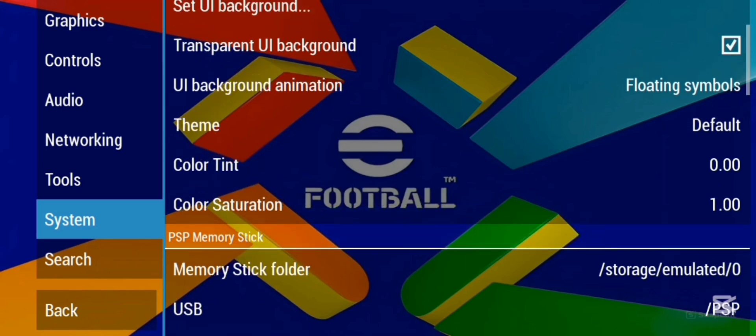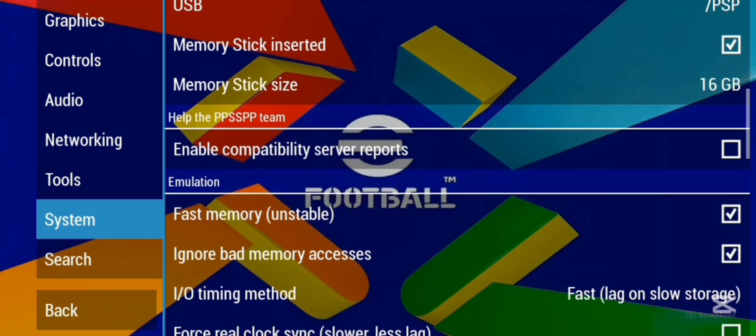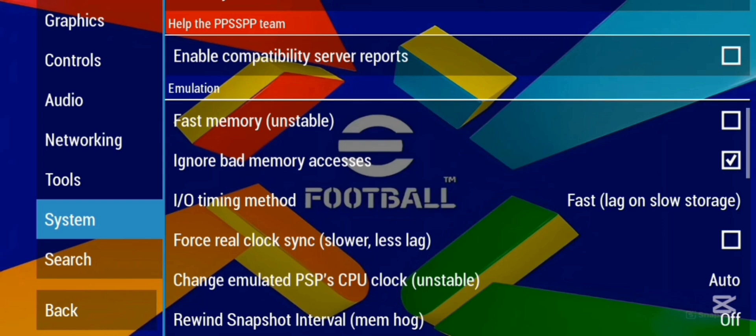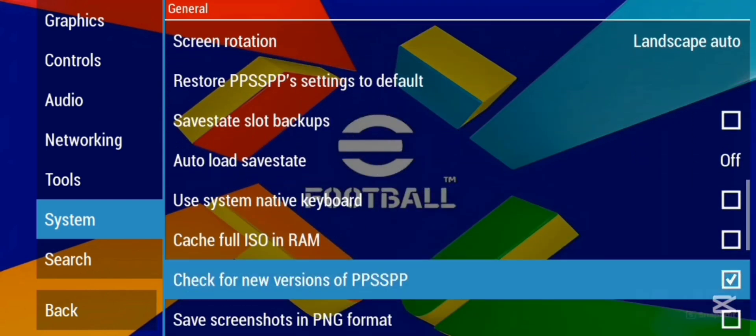Just scroll down until you see 'Ignore bad memory assets.' Ignore bad memory assets — fast memories. Turn it on, so it must be on. No bad memory assets must be on, so it will ignore it any time the pop-up appears.